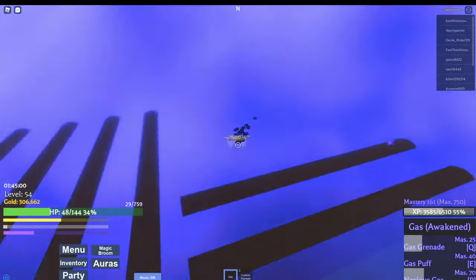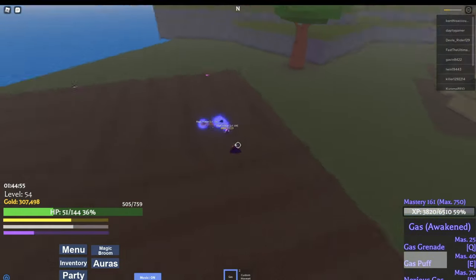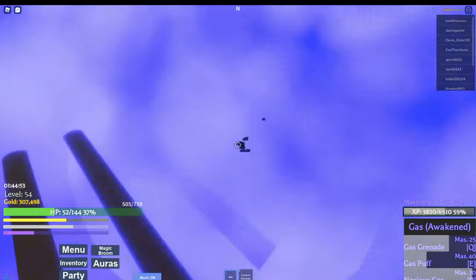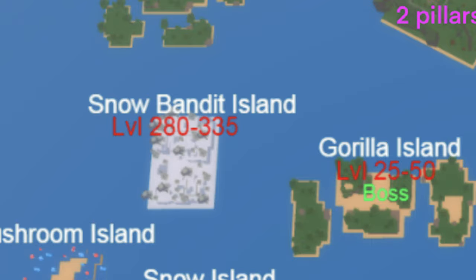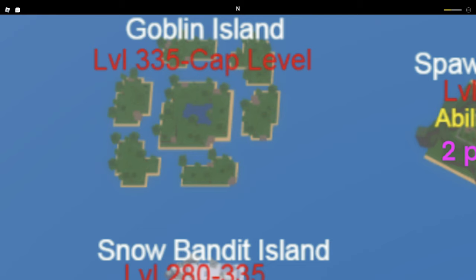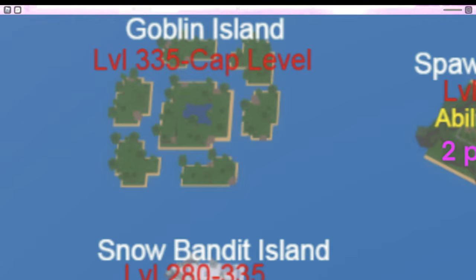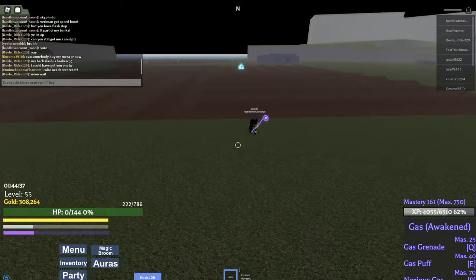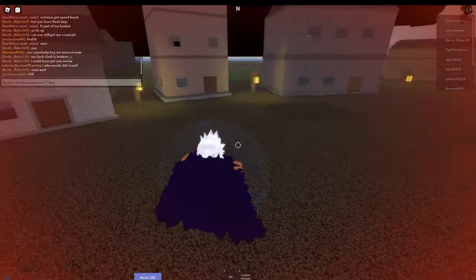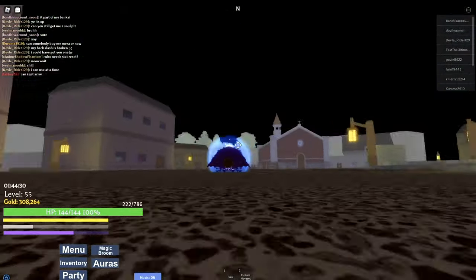Once you hit level 125 or 130, go to the Crane Island and farm there until you hit level 205. Then go to the Snow Island and farm until you hit level 280. Then go to the Snow Bandit Island and farm until you're level 335. Then go to Goblin's Island and farm until you hit level 500, which is max level. Or you can skip all those islands and go straight to Goblin's Island if you have a max-level friend helping you. Killing NPCs gives you a lot of XP and gold, which is why it's not that hard to level up.